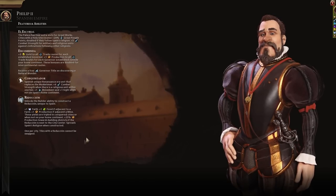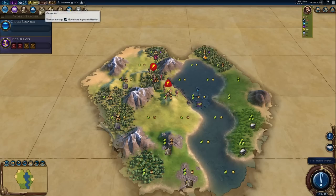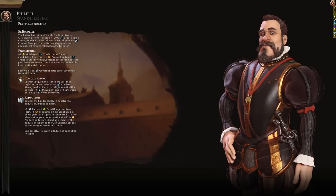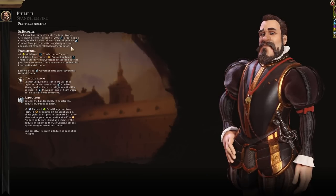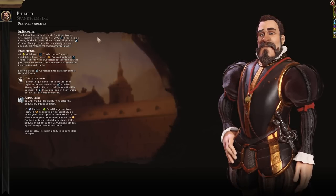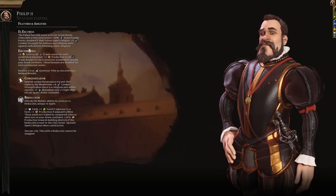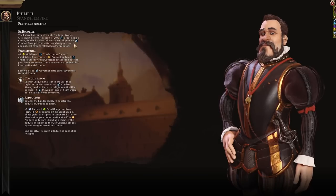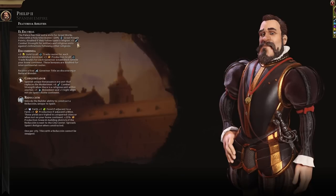Our palace has four extra slots for great works, which feels a lot like the way Congo works. Cities with a holy site receive 20 extra great people points, doubled if they follow my religion - so that's 40 great people points in a city with a holy site following my religion. It's a little tricky because if I have a holy site, one district slot is taken. Five combat strength for military and religious units against civilizations following other religions - the old one was plus four whereas this is plus five. On deity plus plus the AI has plus six combat strength, so that's a little bit of a problem.